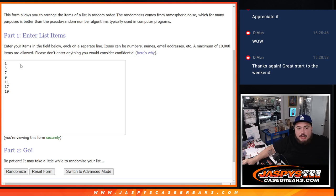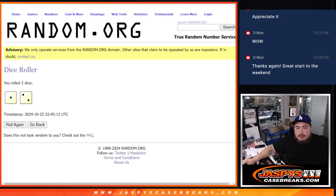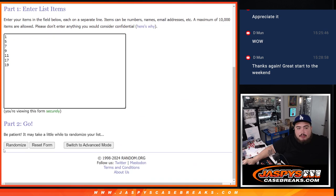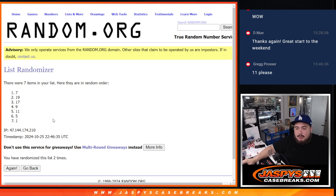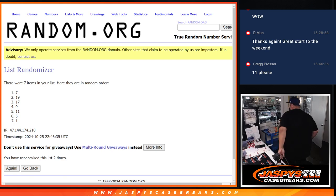All righty, I'm going to just randomize the number for you, buddy — three times. 1, 2. Wait, sorry — there you are. 11. I got you, man. 11.